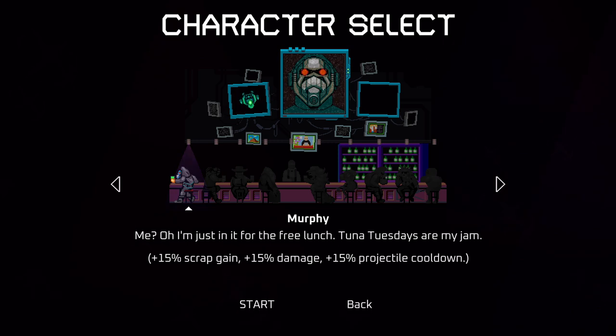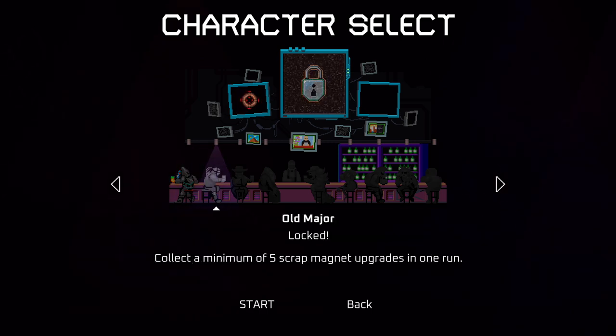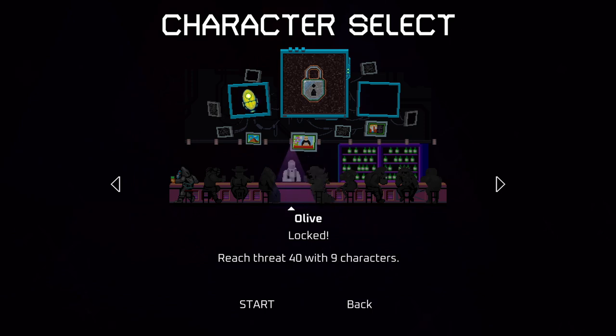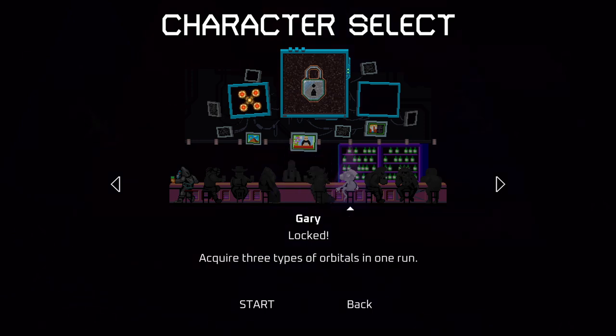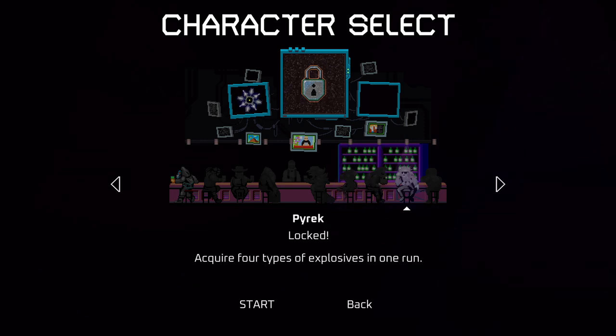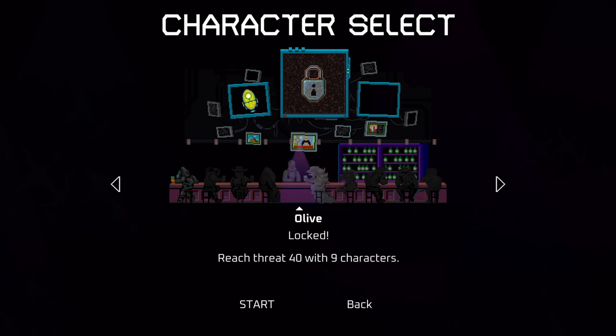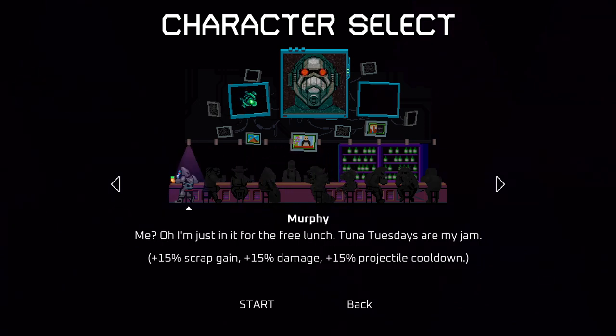We're gonna use the controller. We can choose characters — it can be Murphy, probably the only character we can be. I see them all sitting here at the bar. Old Major is locked, Remington Double Dagger also locked, Riz Matrix, Olive the bartender, Shrapnel, Gary, Three Big Bears, Pirate, and Nitro. Okay so we'll be Murphy. 'I'm just in for the free lunch, Tuna Tuesdays.' Plus 50% scrap gain, plus 50% damage, plus 15% projectile cooldown. Let's go!